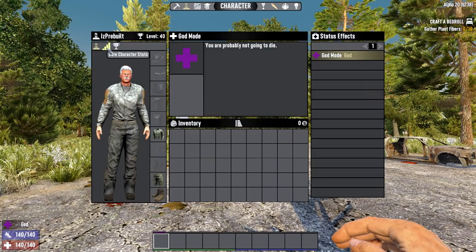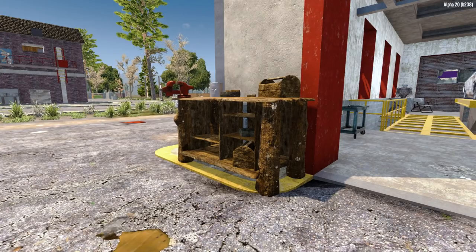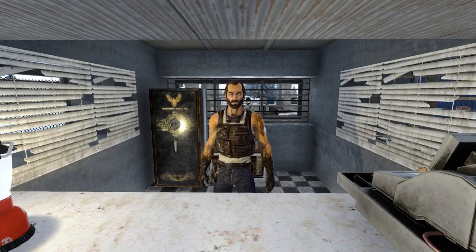The mod itself enters the loot table at loot stage 40, which you can check in the character menu. Once you have the schematic, you can craft it at a workbench for 5 steel, 10 polymer, 4 electrical parts, and 4 headlights. Naturally, this mod and its schematics are pretty common at the trader.